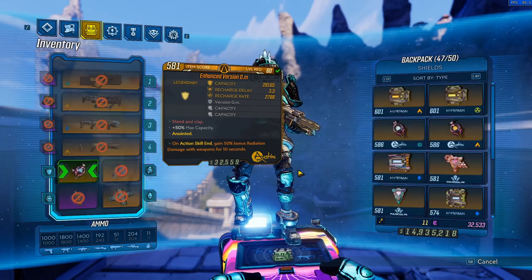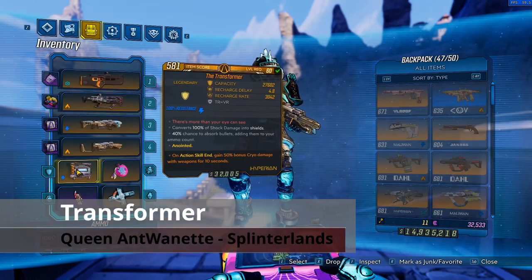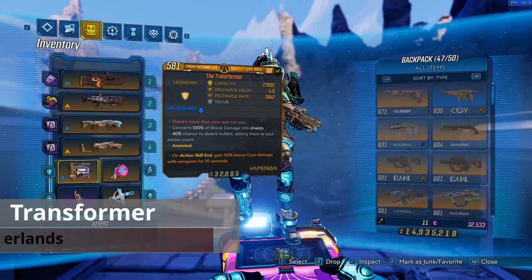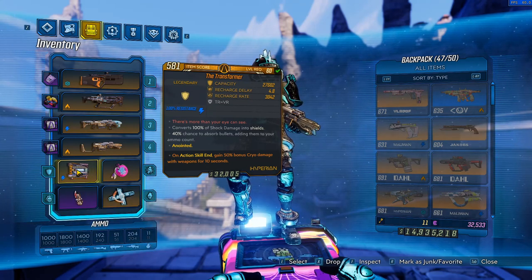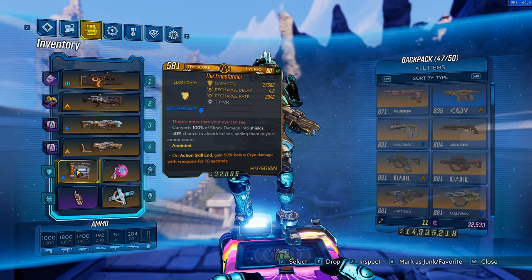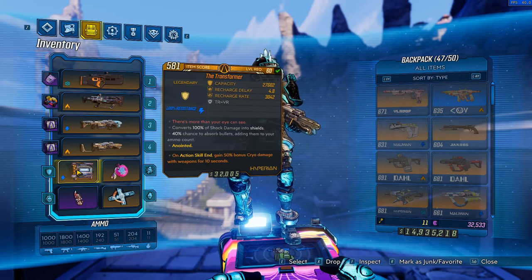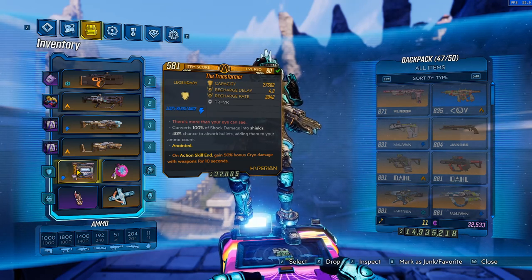Moving on, we have the good old Transformer. Since day one of Borderlands 3's release, the Transformer has been an incredibly solid shield — it's never fallen out of favour, it's always been very reliable, and it's pretty easy to get. It already has a 40% chance to absorb bullets, which means it's already a pretty tanky shield, and on top of that it has complete immunity to shock damage.